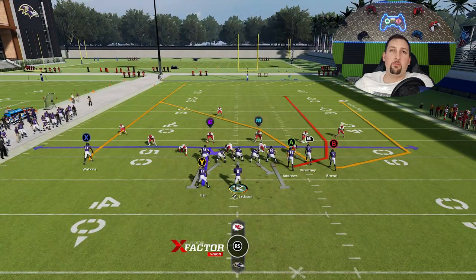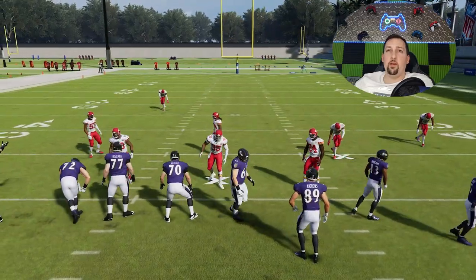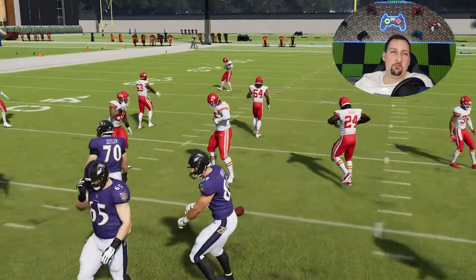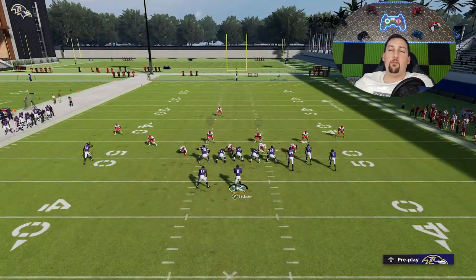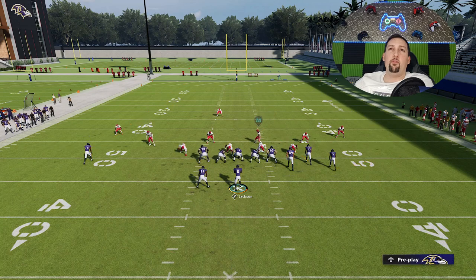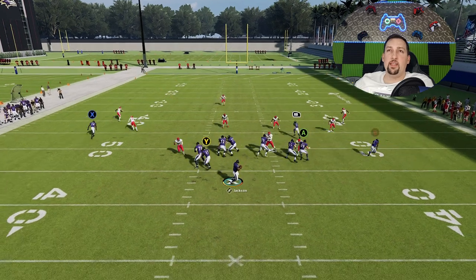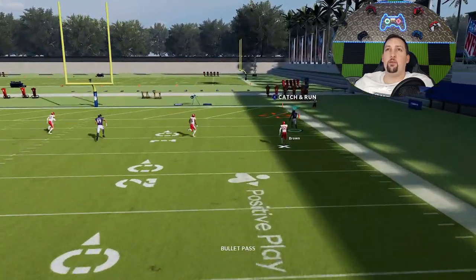Most Cover Three plays are best run from a hash mark, whether short side or open hash, but you can run this play from anywhere — it doesn't have to be from the hash mark. You're not restricted by where you are on the field. I could run it from the even side and it'll still have this success. The most important thing at this point is sliding that protection. And you can see it again — he just bails for that route, making it one of the easiest one-play touchdowns against Cover Three in the game right now.